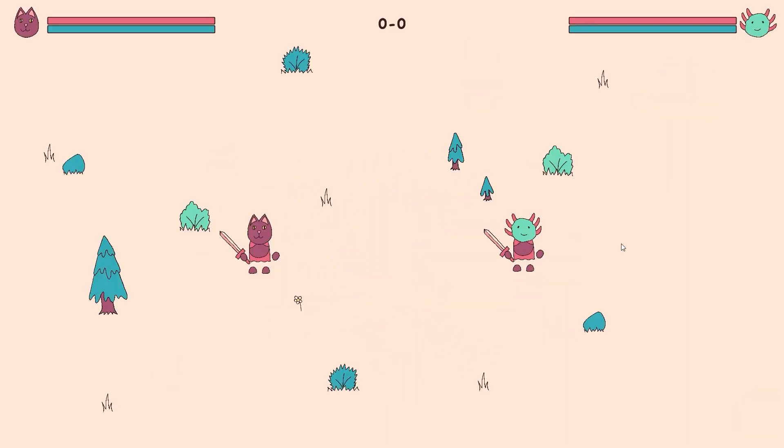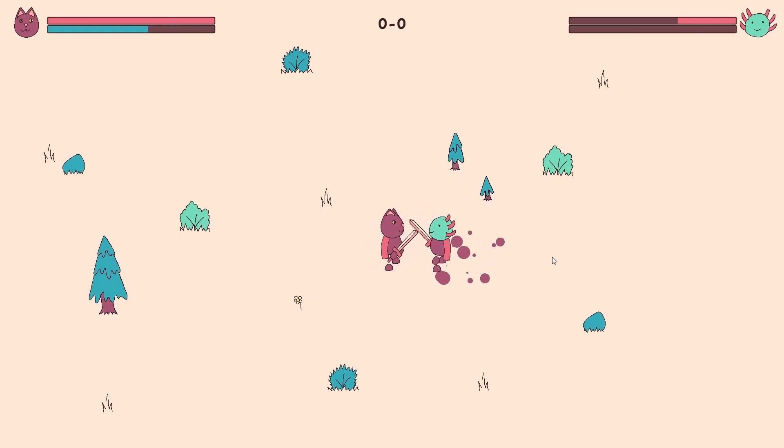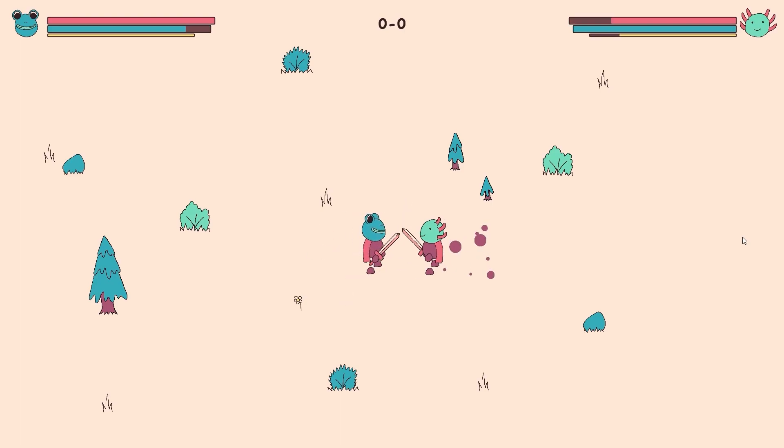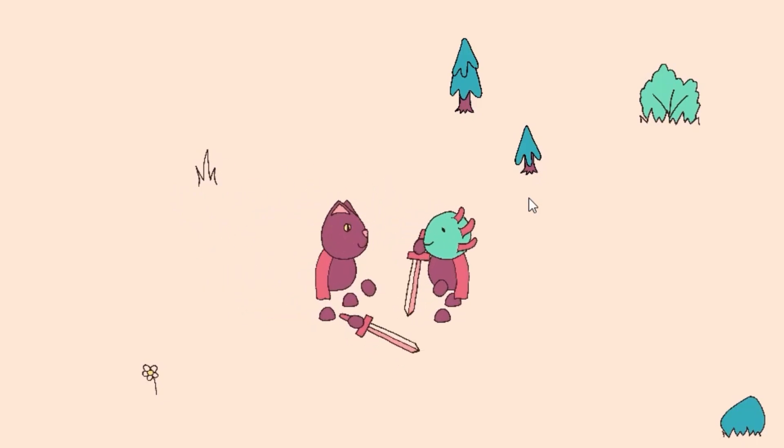I didn't want a player to be able to block indefinitely, so what made sense was to subtract the poise damage that would have been taken on a successful attack from the defending player's stamina instead. If they don't have enough stamina to absorb the poise damage, the block is unsuccessful — they take damage and enter their staggered state. I added a poise bar so you can see what's happening. A light attack takes off a little health and poise; when blocking, the damage is negated and the poise damage is taken off stamina instead. A heavy attack takes off a huge amount of poise, so blocking it is not a great idea. To add parrying, I start a timer when a player starts blocking, and if an attack is blocked within a fraction of a second, the poise damage is deflected back on the attacker. I added some particles and knockback, which helps make what is happening clearer.